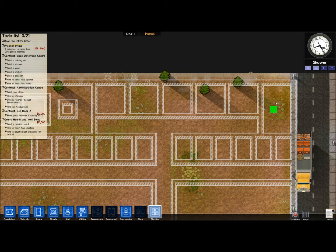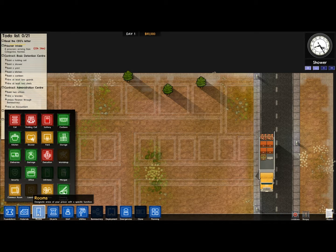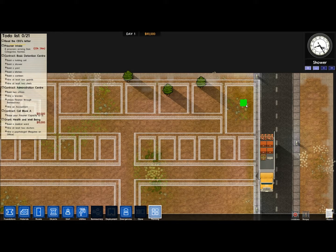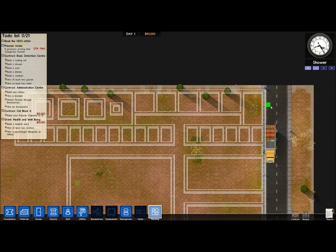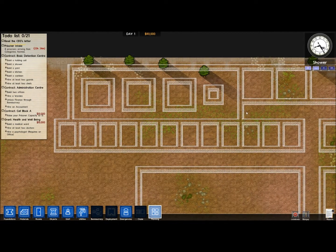This room to the side here is going to be our security room. A security room is not really important - it doesn't really have a purpose, it's under bureaucracy. Security room is pretty useless, but I'm going to put my CCTV monitors in there, because we have Fog of War on, so that's going to be important. Here is our utilities area. I'm going to put a staff-only door here - don't want the prisoners fiddling with the power or water.